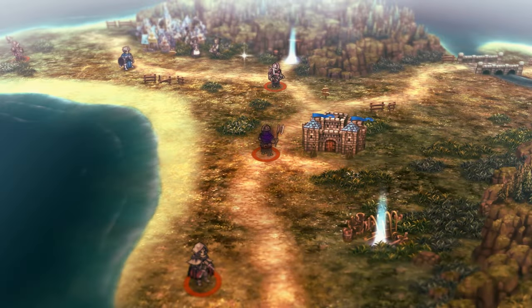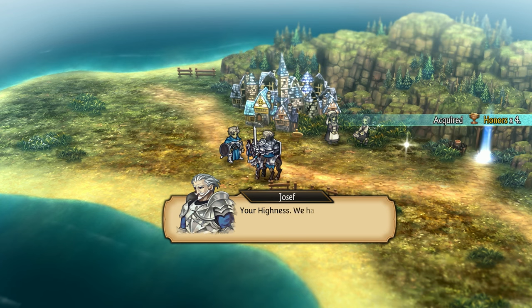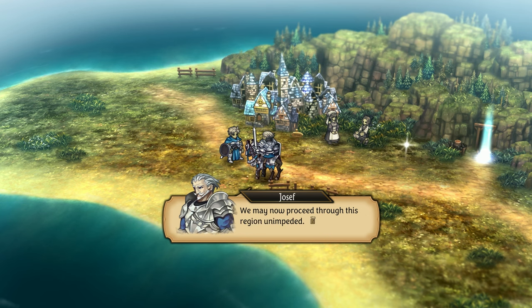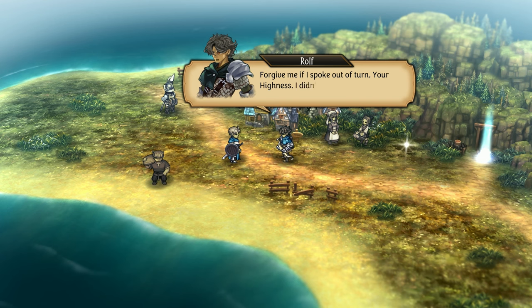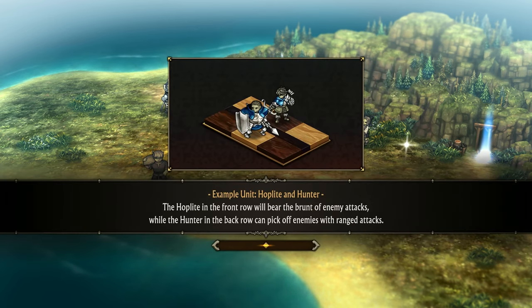We just beat our first side mission. I think we just recruited Rolf. The game says: 'Your Highness, we have dispatched the enemy and secured the safety of the local environs. We may now proceed through this region unimpeded.' Hell yeah, we can. We got a Recruit Short Bow, a Beckoning Bell, and Cornea Militia. The Hoplite in the front row will bear the brunt of enemy attacks, while the Hunter in the back row can pick off enemies with ranged attacks.